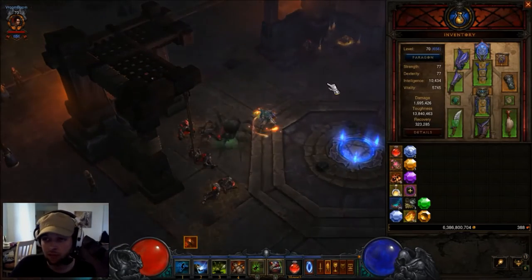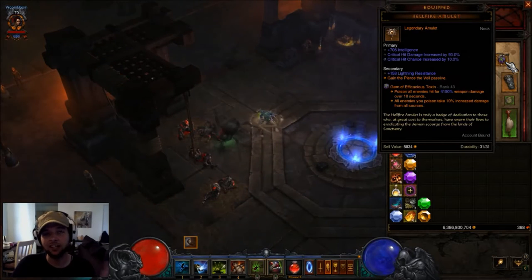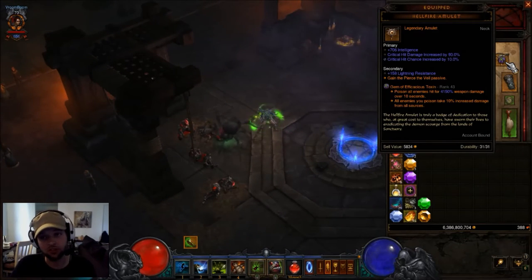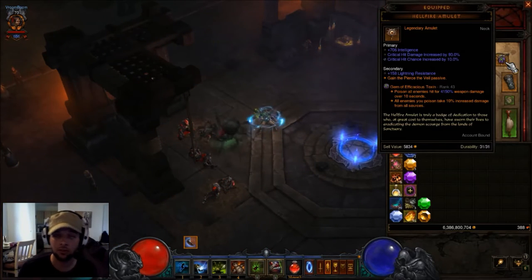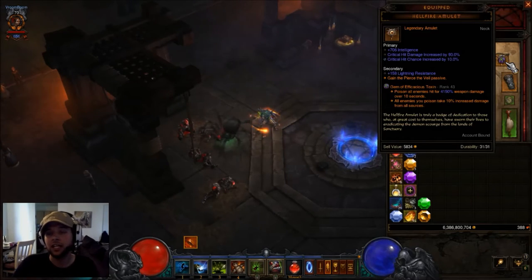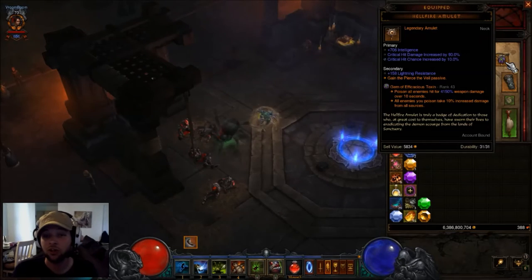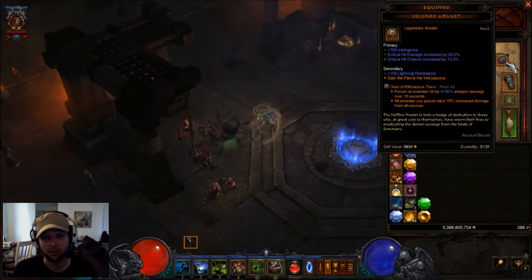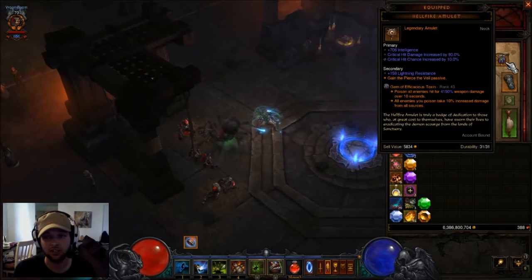Let's go into the gear. I'm going to start off with the really annoying stuff to get. If you can, get a Hellfire Amulet with either percent poison damage if you're running this build, and or any other percent damage you need based on the build you're running — with crit chance, critical hit damage, and an open socket. Try to get a passive that is very beneficial to your build. I luckily rolled this in my third try of starting the new season, and I've never had one this fantastic.